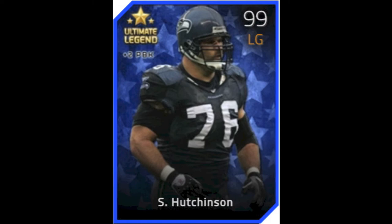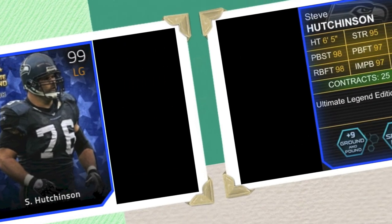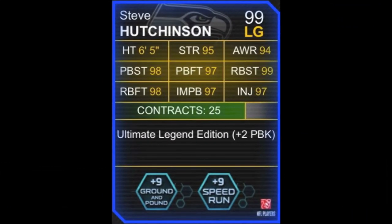Obviously 99, gives plus 2 to pass block, which is a really good boost. It's not a boost that only affects like one card — it's a boost that affects every single player on the offensive line, and the running back, and the fullback, and even a tight end. So it's a very nice boost. His original card was only a 98, so it's nice to see the 99 version of Steve Hutchinson. He is 6'5", which is good — not an extremely short offensive lineman, though it doesn't really matter. He gets plus 9 to both ground and pound and speed run chemistries, which is pretty good.